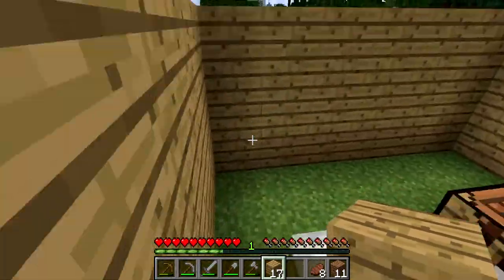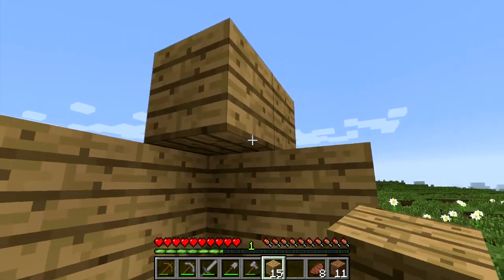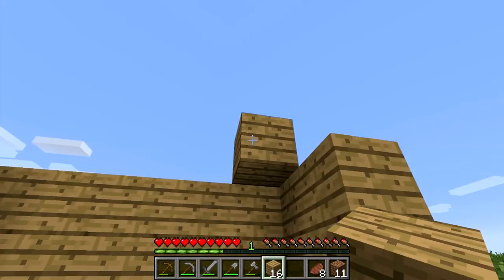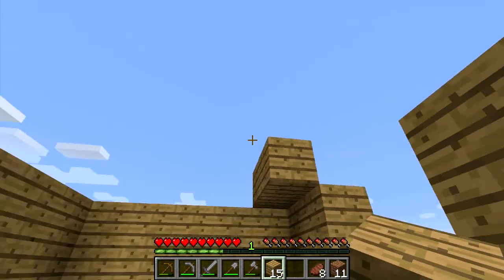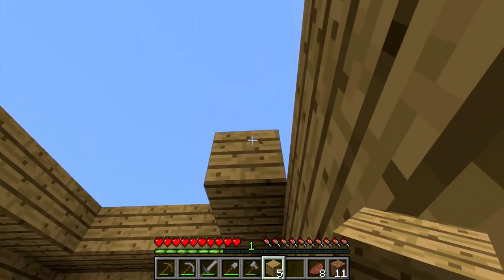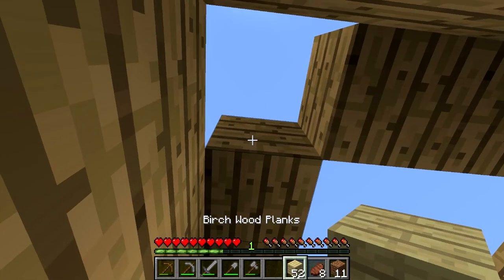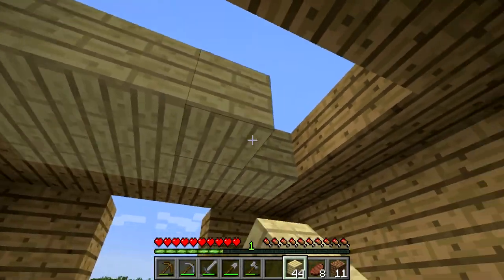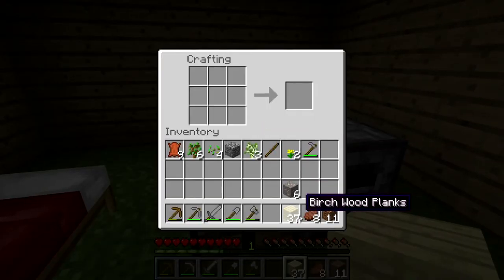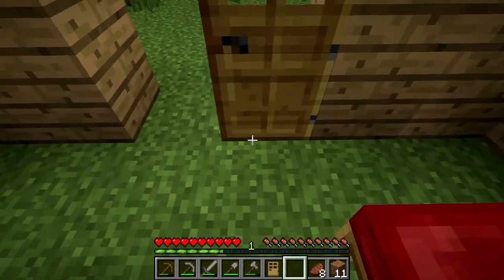Let's see if we can build this really quick - it's gonna be a little bit longer than 15 minutes but that's alright. We're gonna go ahead and do a simple roof, fill this in real quick. Oh, my bed's in the way - simple building. By the way, I am terrible at building, as you can tell I'm using two different colors of wood. So we'll go ahead and do that, throw that right there, make two doors. I like it if you go from the inside.